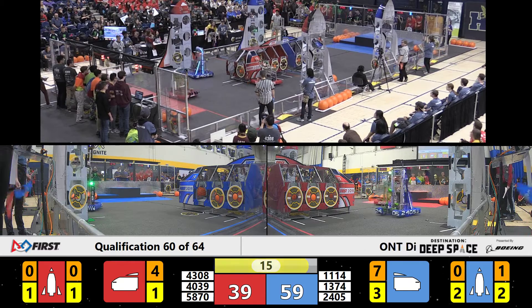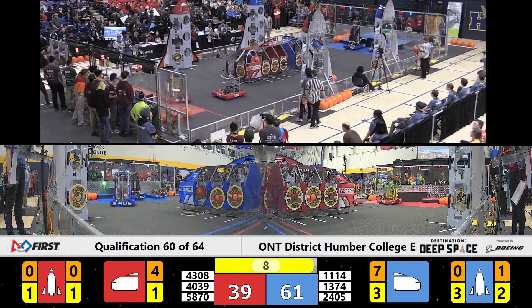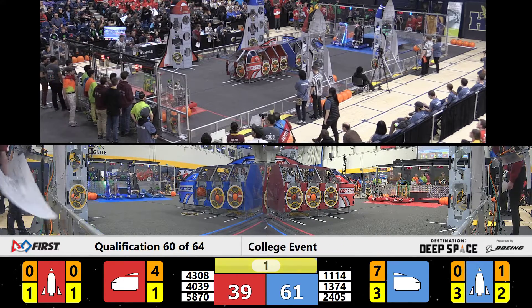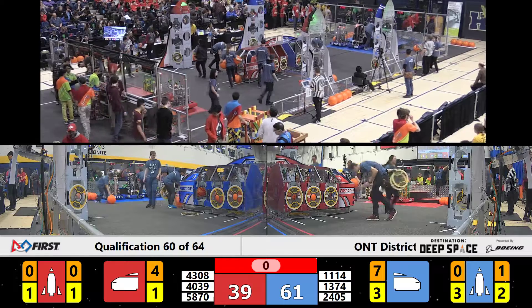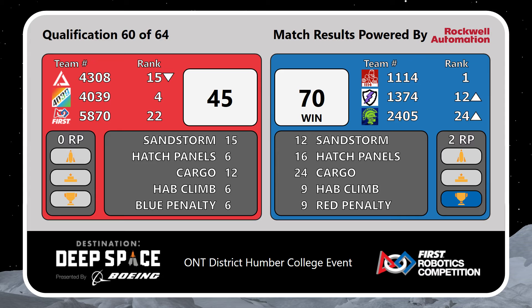There's the 20 second mark. Bots will start making their way back to their habitats as they all race towards their platforms. We've got Team 1114 setting up for their climb while Amped Up is trying to brute force their way onto the second level. And Symbotics just does not make it. Here comes the final score — and the blue rocket takes the lead with a score of 70 to 45 for the blue alliance. Congratulations.